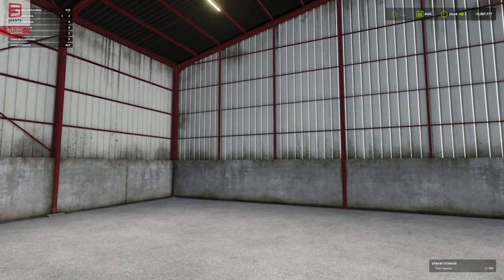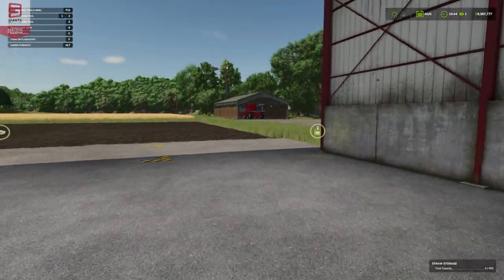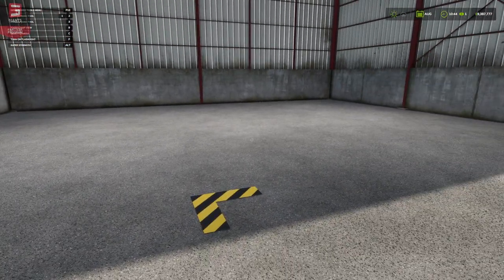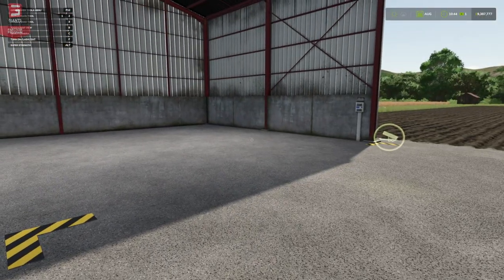What I like about this shed is clearly it is a storage shed that we fill, but we can also enter it. That means we can put a vehicle in there, we can store things in there, and we can tip grain in here and do all the other things as well.